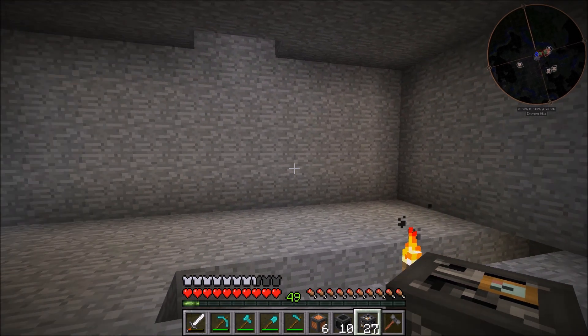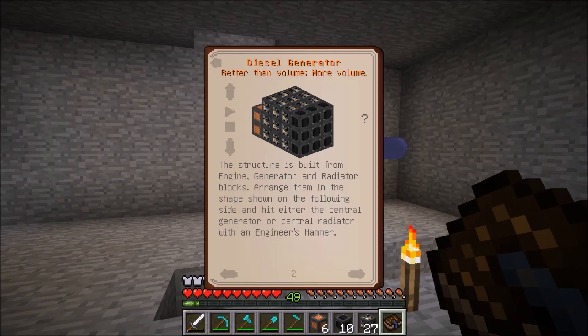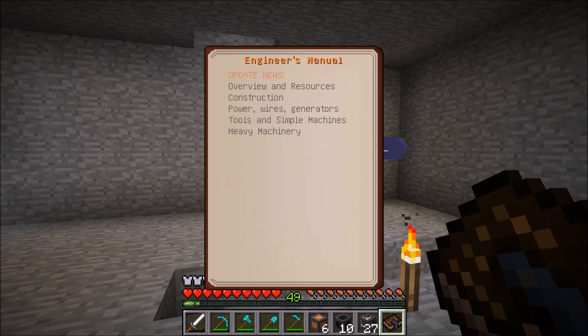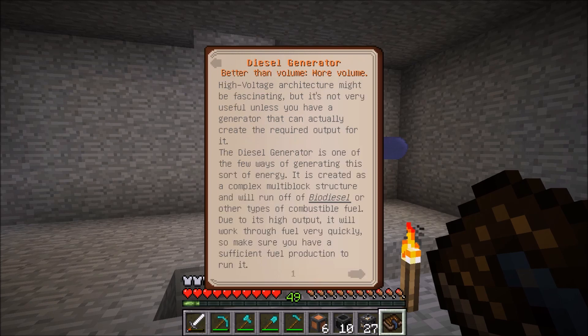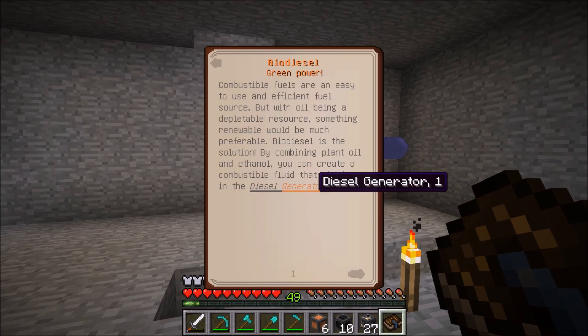I need to stop rambling and we need to get building on this thing. So first off, we're going to do the usual — taking a look at the engineering manual. One thing that I've been asked is how to get to these pages, so instead of just jumping right to the page we need, I'm going to go through all the different ways to get there. First way, easiest way: go to Power Wires and Generators, click Diesel Generator, gets you to the page. If you want to be like a total hipster like I am, you go to Heavy Machinery, Biodiesel, and then click one of the two links to the diesel generator page.